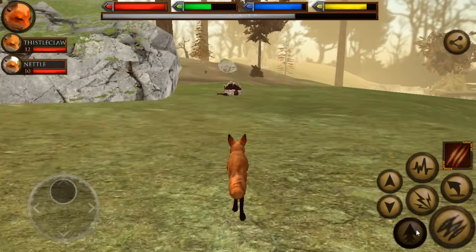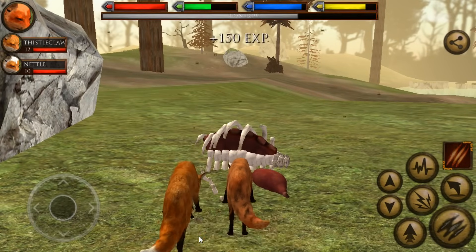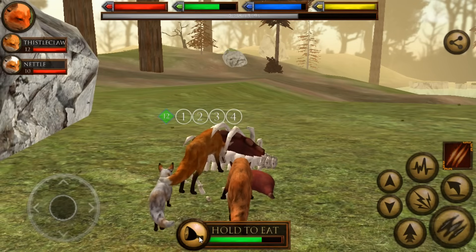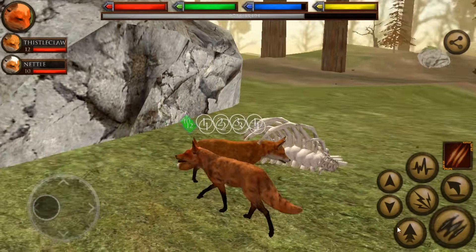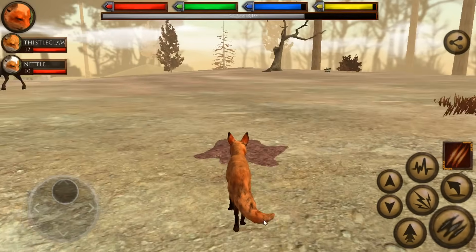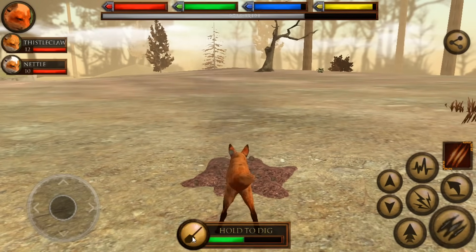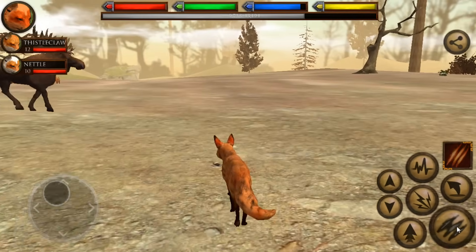There's a carcass — wonderful. And there's a bald eagle — not wonderful. I try to avoid those guys; they can really do some serious damage. I think I've died from bald eagles more than anything else. I haven't died from crocodiles or some of the other creatures roaming around here, but bald eagles have killed my foxes a few times.